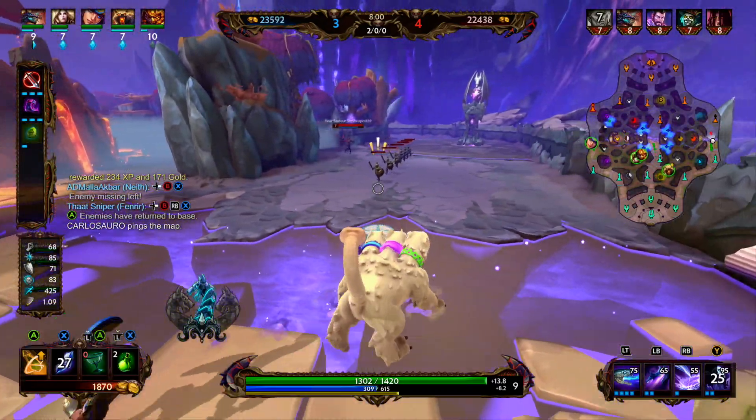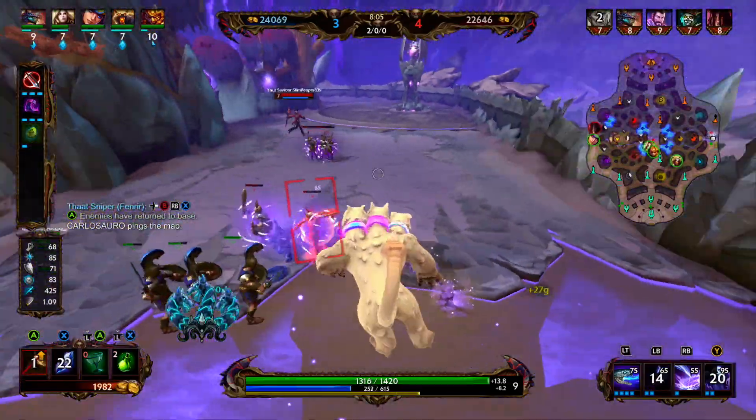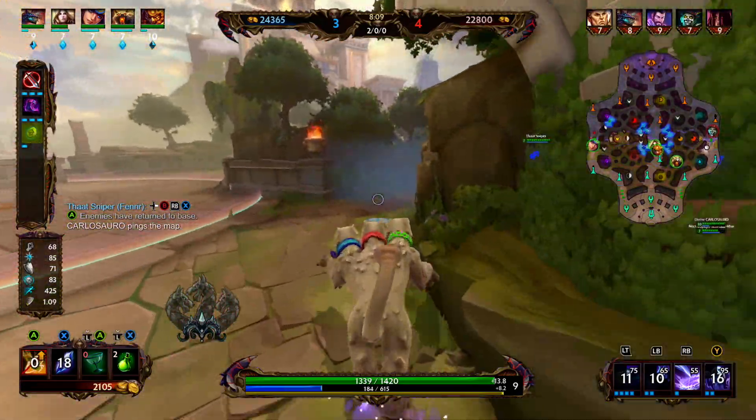We are in need of our blue buff, so after this wave, we're going to go ahead and rotate to our blue buff. Step to the side, use our one, and we're full clearing wave. We're going to go ahead and rotate to our blue.